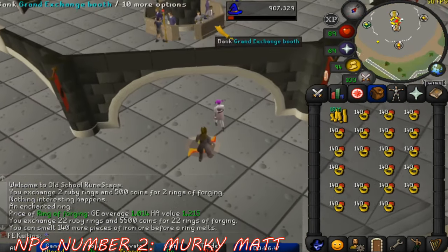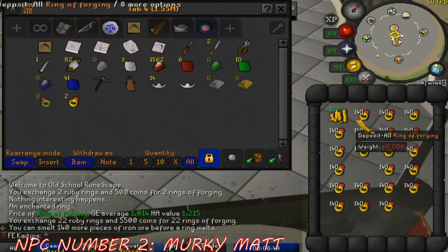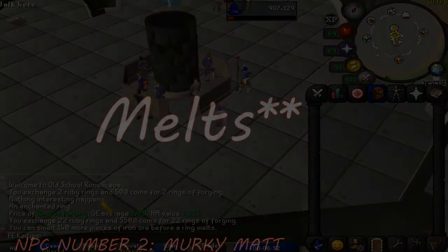Do take note that the ring of forging is good for 140 uses before it ultimately crumbles into dust.